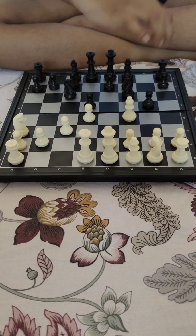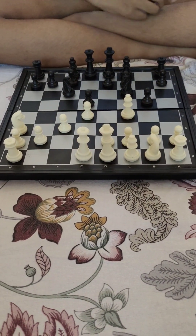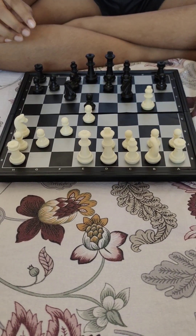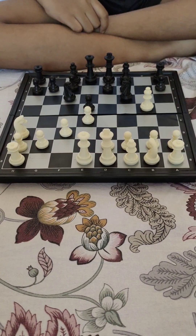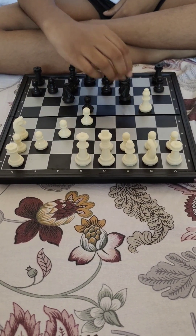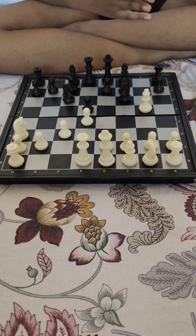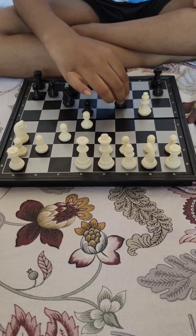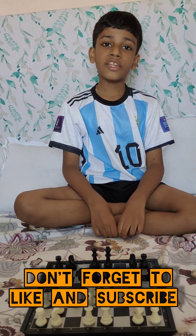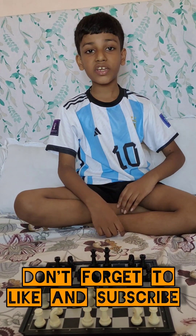White touched black's pawn, so white should capture it — and white captures it. Next, black touches their knight, so the knight must be moved, and since it can be moved, they move it.